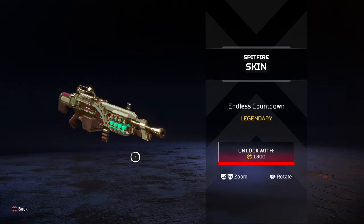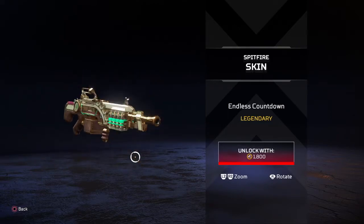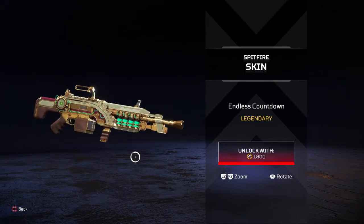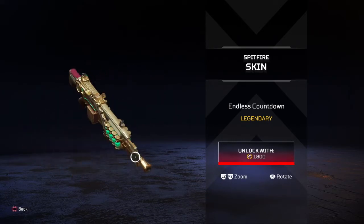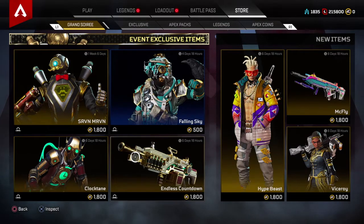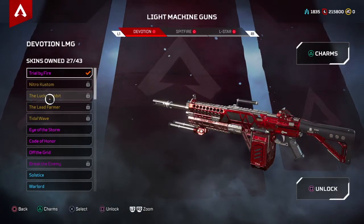This is actually a very nice skin, not gonna lie. But my issue is it's for the Spitfire — it should have been for the Devotion because of the little green barrels in the front, like some kind of energy liquid. And the Devotion has a skin with bullets on the side like a magazine — that one should have been for the Spitfire.